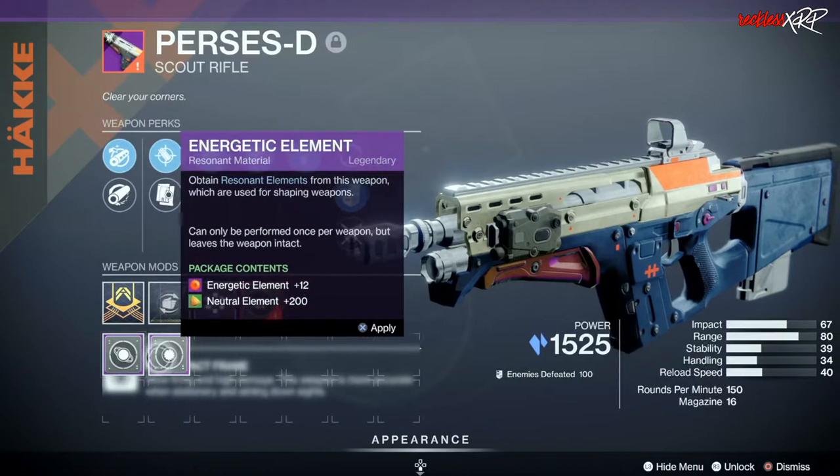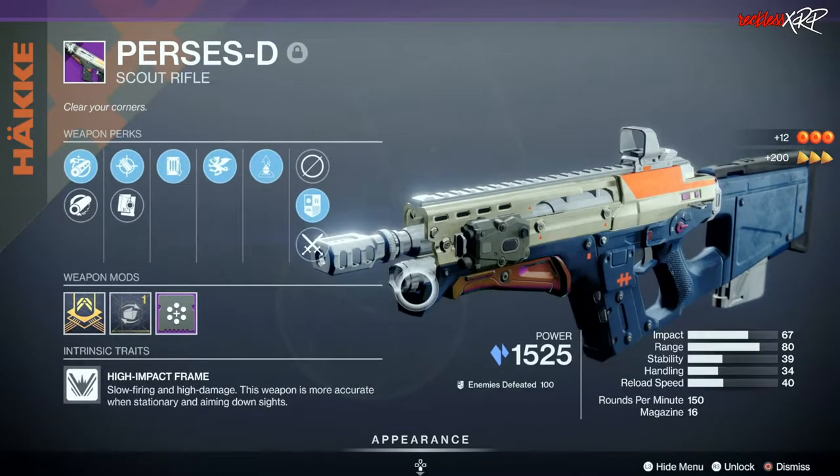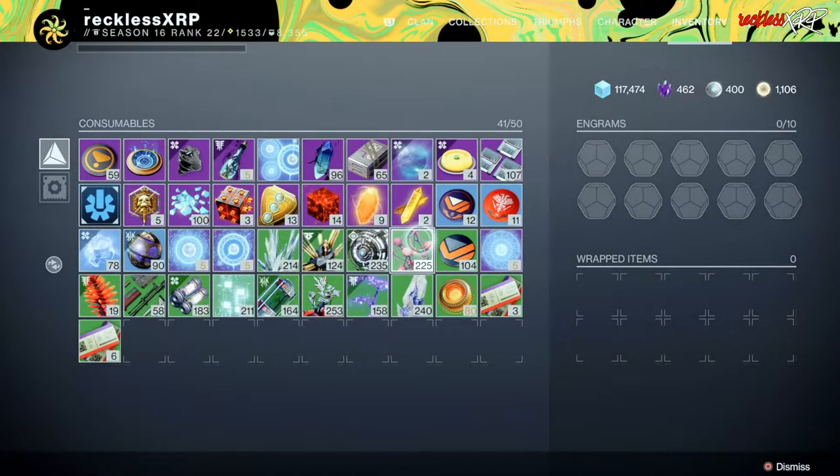I would get what you need for the mods that you want. You need enough of that specific material to craft the mod you want for that weapon later on. There are other crafting materials like resonant alloy that you can get by deleting weapons.